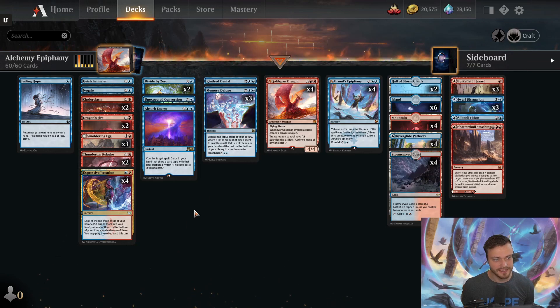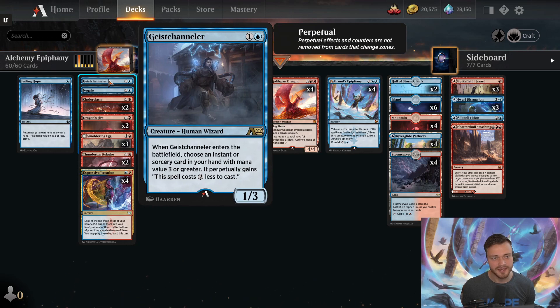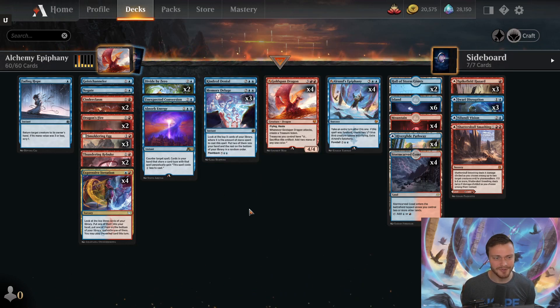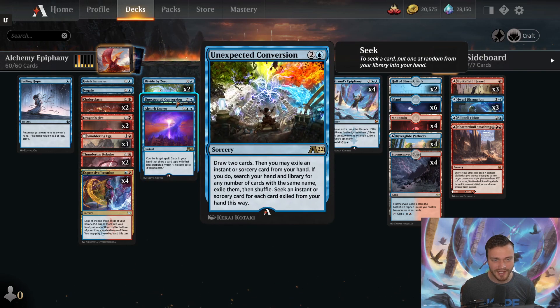We also have some fun one-ofs. One copy of Geist Channeler — when you play it, you can pick a spell in your hand and it costs two less to cast. Found out the hard way this does not work with a foretold Alrund's Epiphany: it becomes two less in hand, but as soon as you foretell it, it is replaced by its foretell cost, which is seven. It does however work with Memory Deluge, although you get fewer cards because you're paying less mana. Interesting — we'll have to play around with this card more.